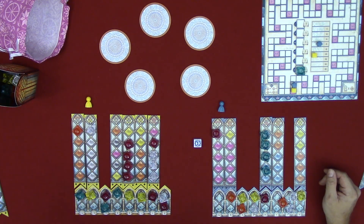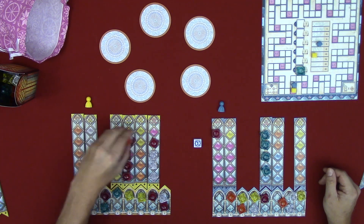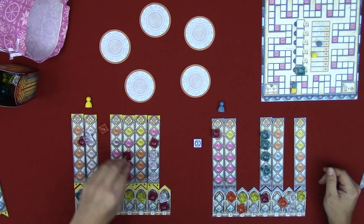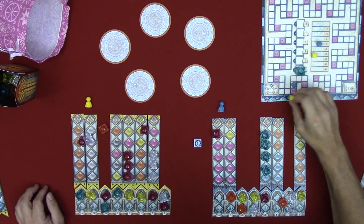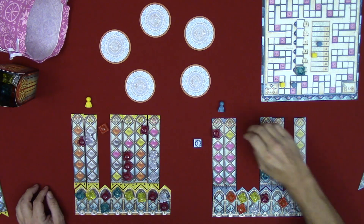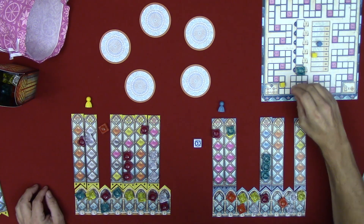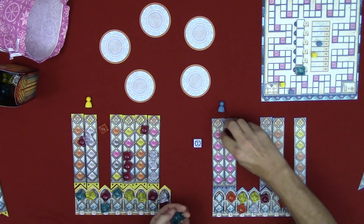First, check player areas and get one point for every three unused glazed tiles. Jen has nine tiles — that's three points. I have five tiles — that's one point.